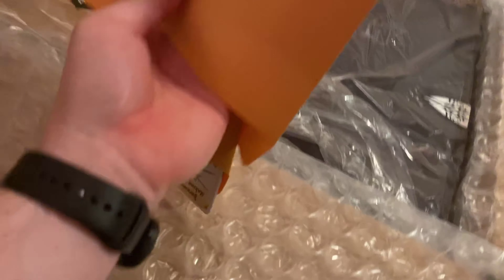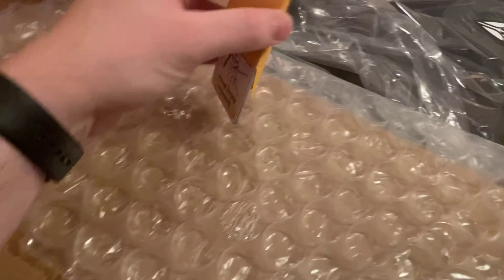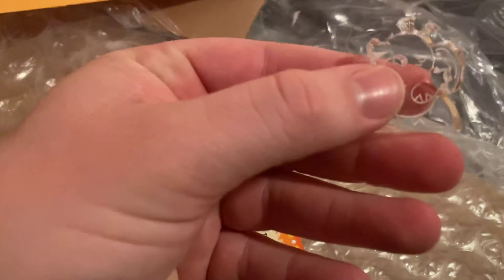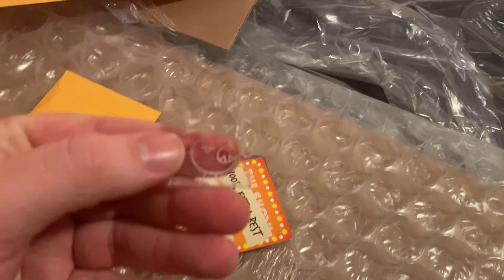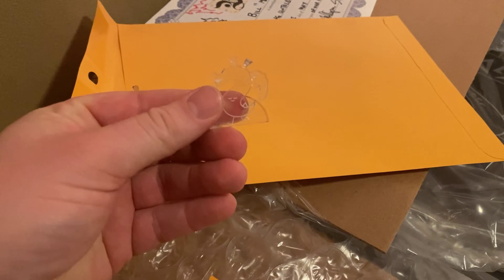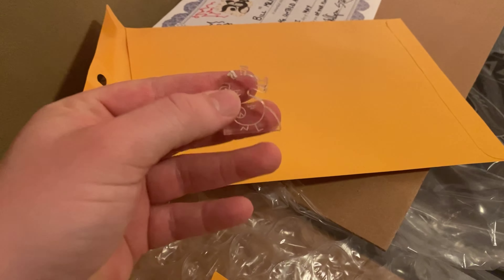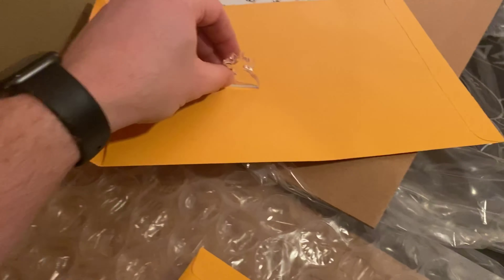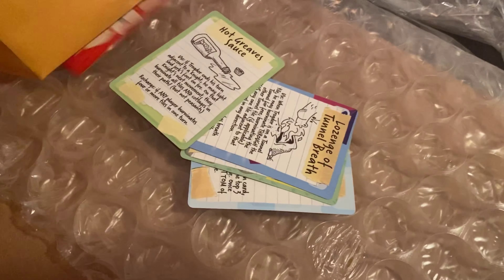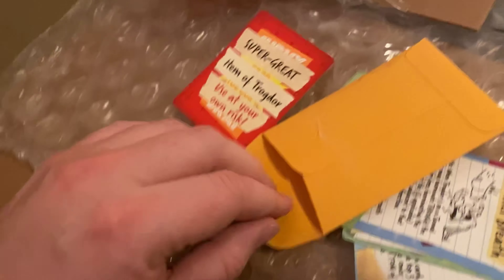Anyway, I got that. Let's see what else we have here. Oh, we have some trading cards, an extra set. Oh, here's a completely clear Trogador — it's a little difficult to see, there we go. A completely clear Trogador meeple. And then we have some extra cards. Is there anything else? Oh, there's a piece of paper inside.